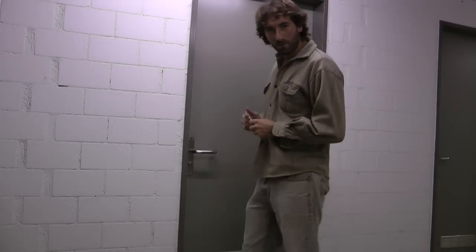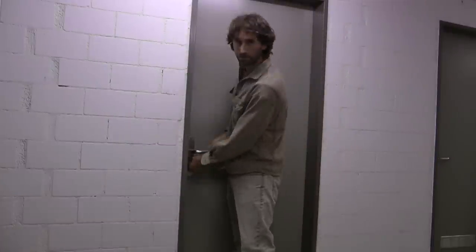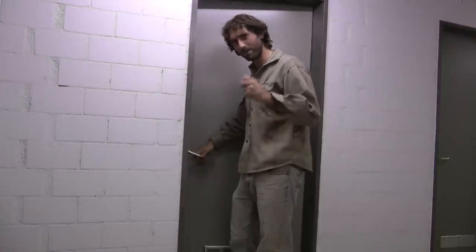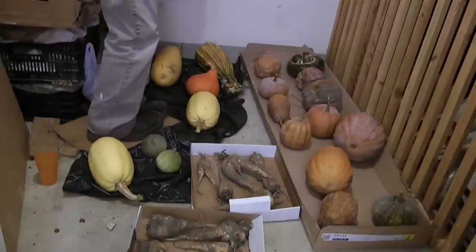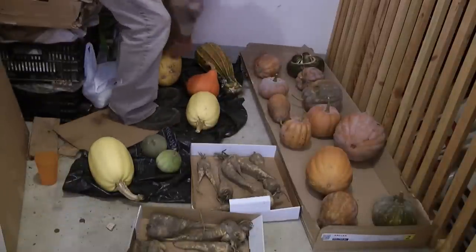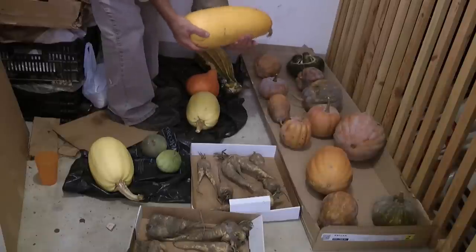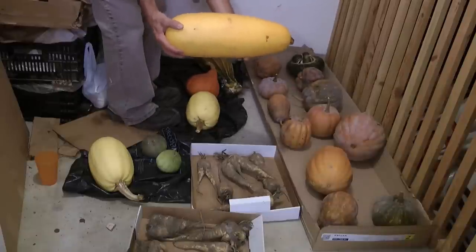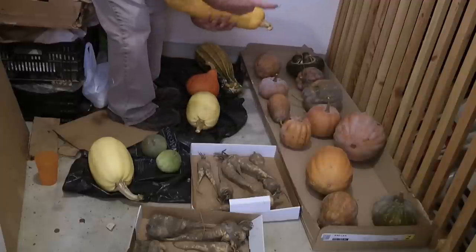I'm going to welcome you to my cellar. This is actually where I store all my different kinds of vegetables and things. It's a bit of a mess, but come on in and have a look. What I got from the garden was about five of these babies. I've eaten most of them, but they were all this big — they're marrows, or when they're smaller, they're known as zucchini or courgettes.